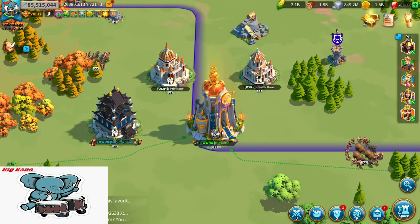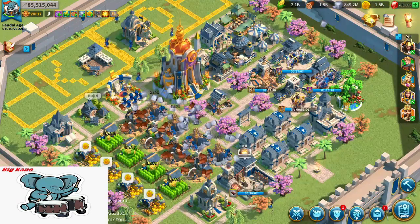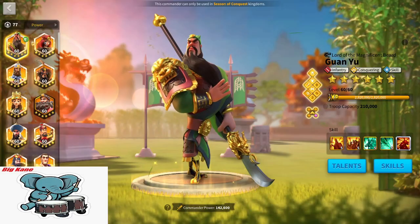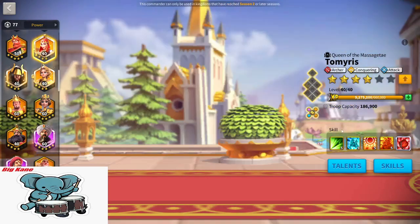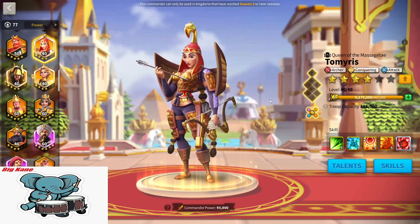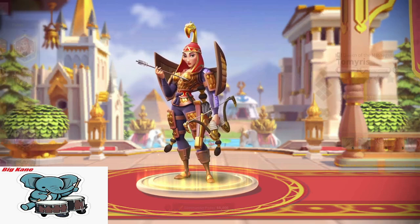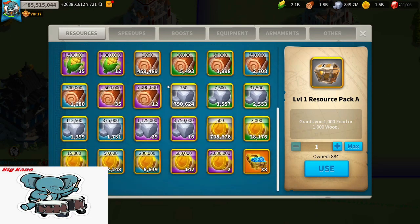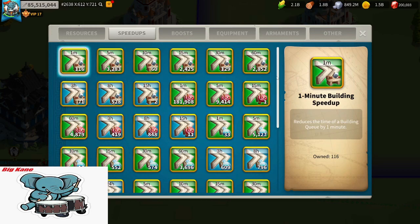Since then, my spending has gone up pretty dramatically, and I've been saving speed-ups ever since that win. I did have one MGE where I powered up about 10 million because I really wanted to finish Tommy, with no Duke title, no buffs, no training buffs — I just really wanted Tommy. Since then I've been saving quite a lot of resources and speed-ups so that I can win another open-field city skin.